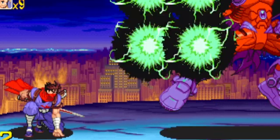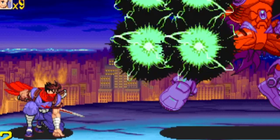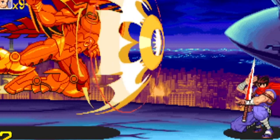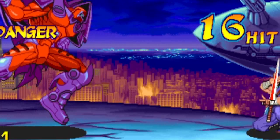To this day I still have PTSD from him saying "The Dream is Dead." In this game, Onslaught has two forms you have to face: a smaller form around the size of a Sentinel, and a larger form around the size of Apocalypse. Both forms are capable of insane damage and can melt your HP in a matter of seconds, just like Cyber Akuma.